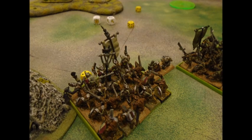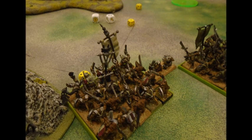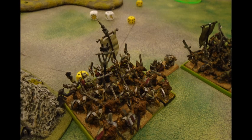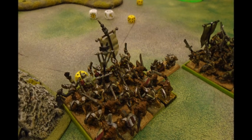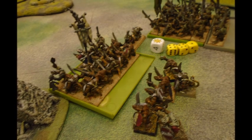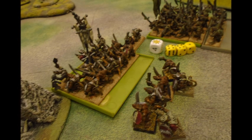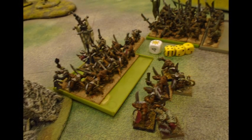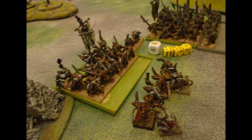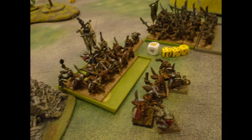In my opponent's turn, he fires with the other rattling gun — it gets a misfire, rolls a four-one, and then another four. It spins and ends up firing into his own unit, causing nine shots into his own guys. So he's not doing very well. My opponent normally plays Pestilence, so I have a feeling I might see some more monks in the future as these guys are dropped.